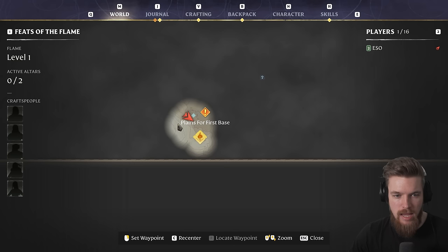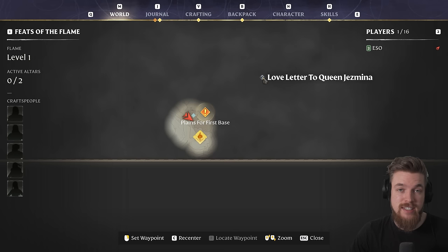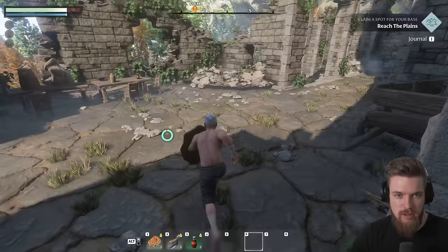That letter we just read showed us another location to continue that trail, marked on the map. But for now, we're going to go to the location where the game wants us to build a base, so let's run over there.